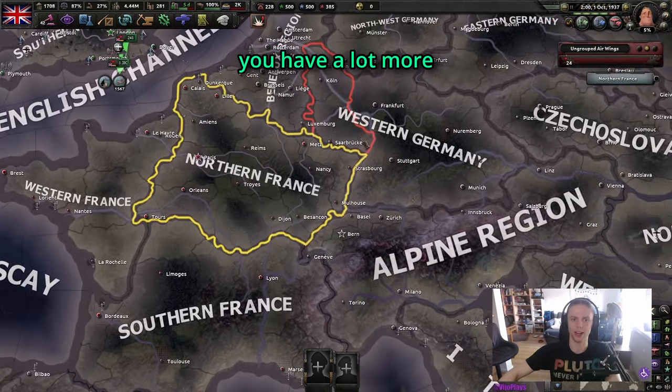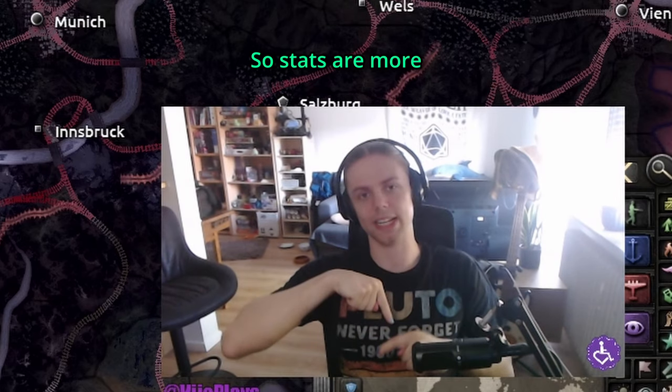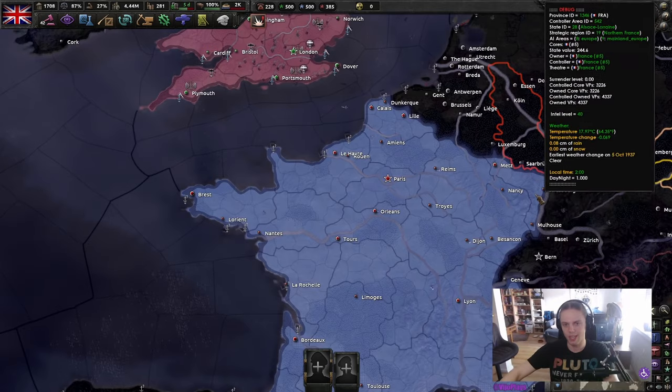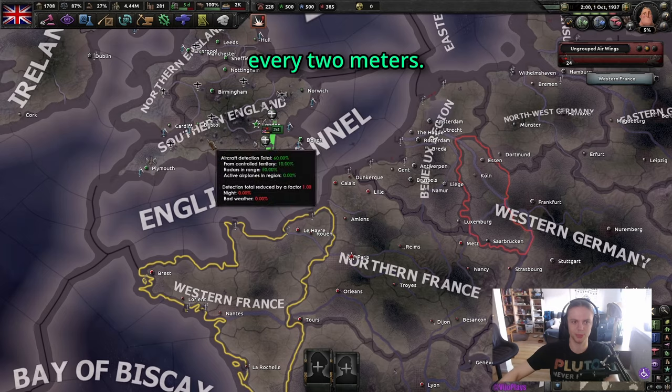In Europe, you have much more air bases to pick from, plus smaller air zones. So stats are more important than range, because range is only important for efficiency — and avoiding the headache of moving your planes every two meters.